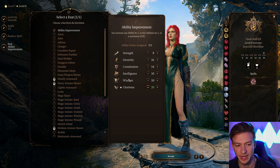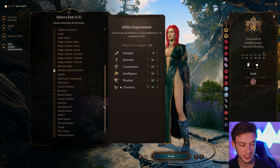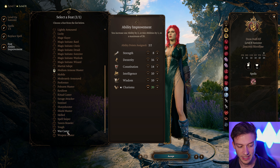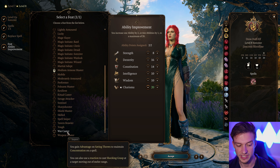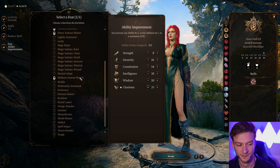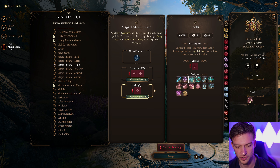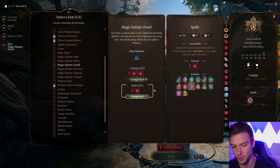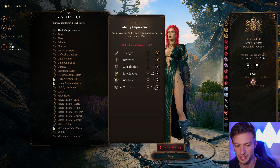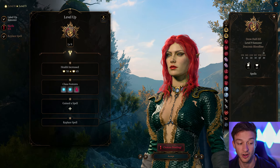We're going to take an Ability Score Improvement at level 8 to take our Charisma up to 20 — I think that works best for this build. Even something like War Caster would be nice to give you advantage on saving throws to hold concentration and cast Shocking Grasp as a reaction. But I don't think that's the best option here; increasing Charisma will just help out with our overall damage, adding more to our poison attacks.